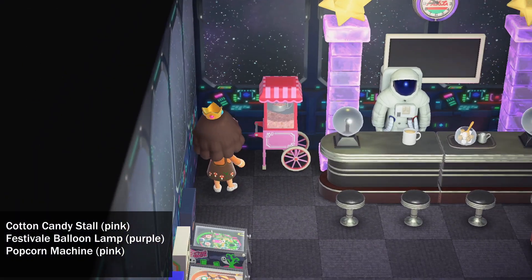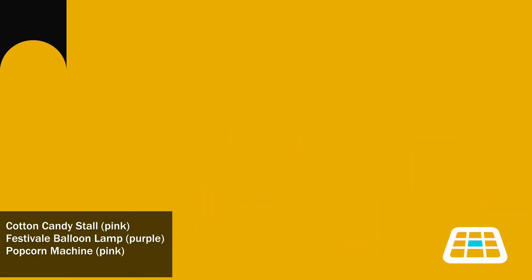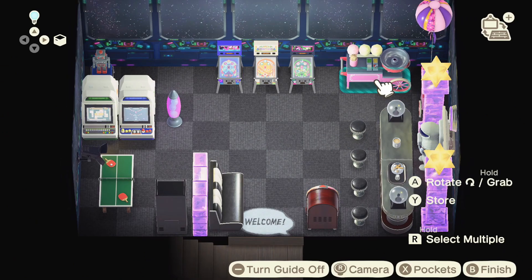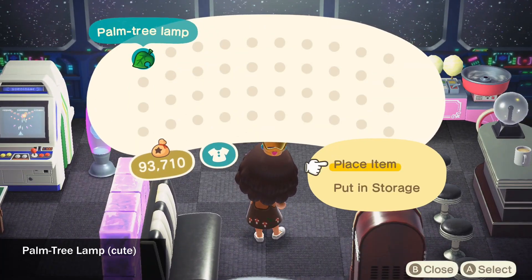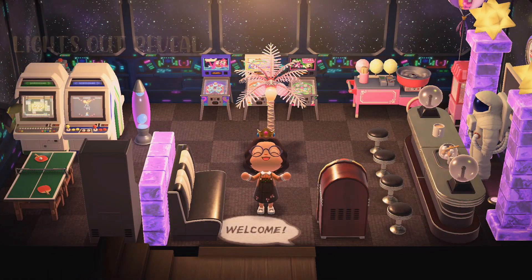I decided that there's never really enough snacks in an area, so I put more snacks next to the initial snack counter — because why not? The middle of the build in between the entrance and the pinball machines felt a little bit empty, so I added a palm tree lamp to complete the build.